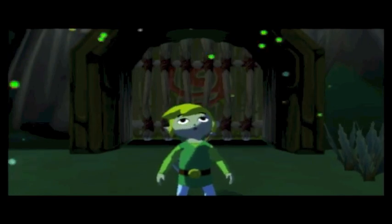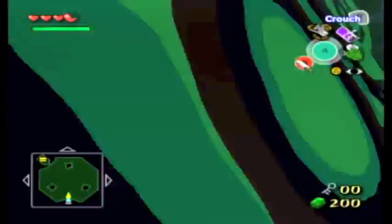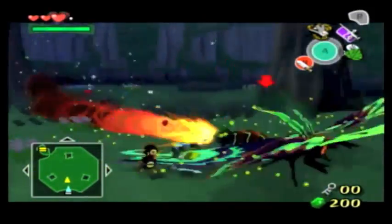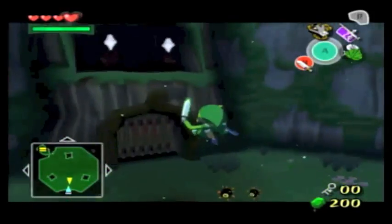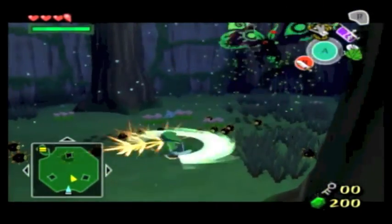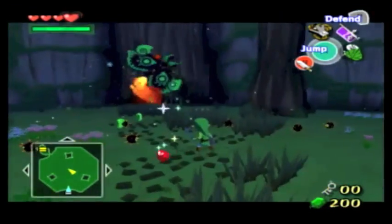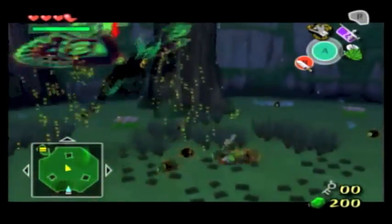Pollen! What you wanna do is slice at it to snap off its wings. Parry attacks also work really well here. Dang, Pollen. However, you also have to be careful when it charges at you — it's pretty much like a rocket.